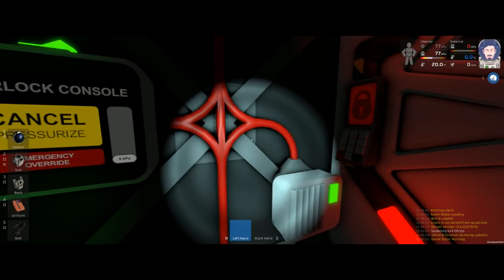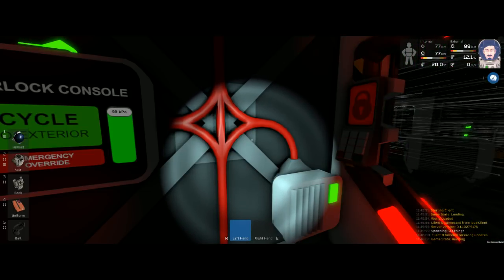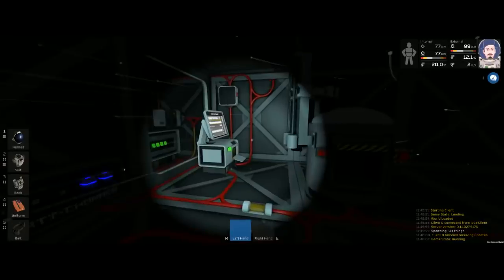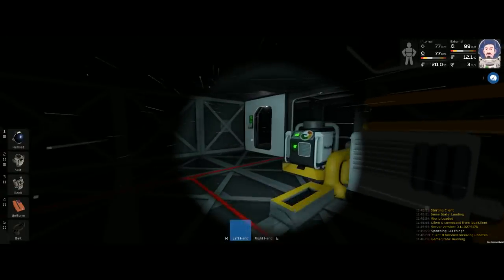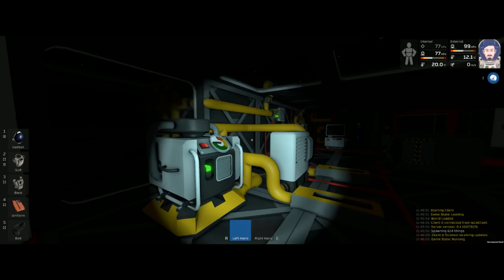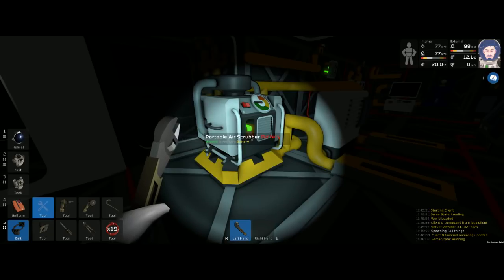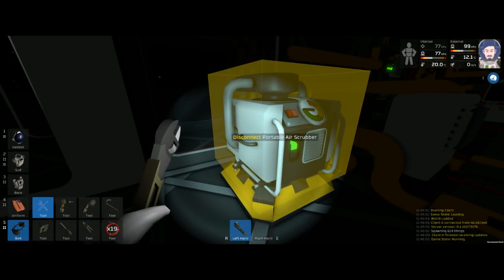I should probably turn up the game volume. Let me know if audio levels are okay - I haven't done this setup in a while. I apologize for the audio crackling, that's Windows 10. To get things on and off these tank connectors you use a wrench - it took me forever to figure this out. You just set it down on top and then use the wrench to connect and disconnect.